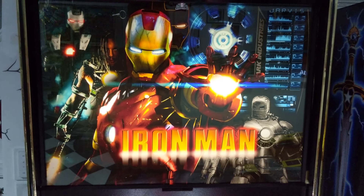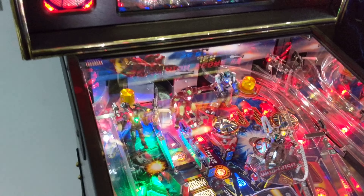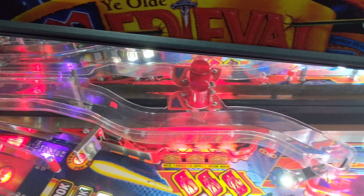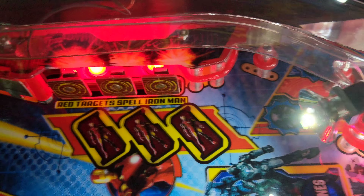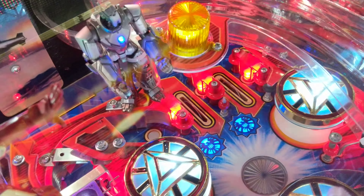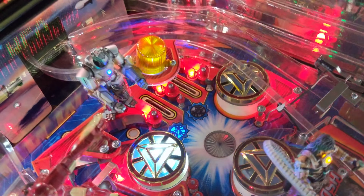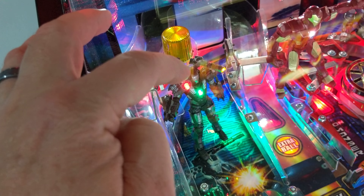The legs are perfect. Coin door — there's no chips on the corners. I have a custom Ironman shooter. As you can see, I have mylar over the flipper buttons and lit flipper buttons. This side, there's no marks. It is as pristine as you're going to get unless you find one in the box.